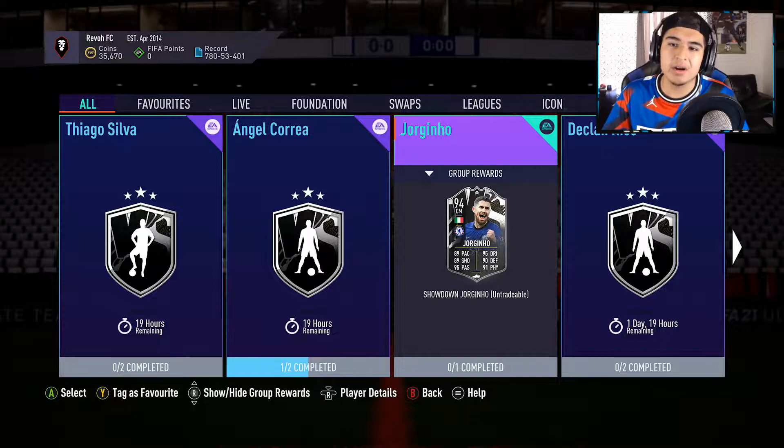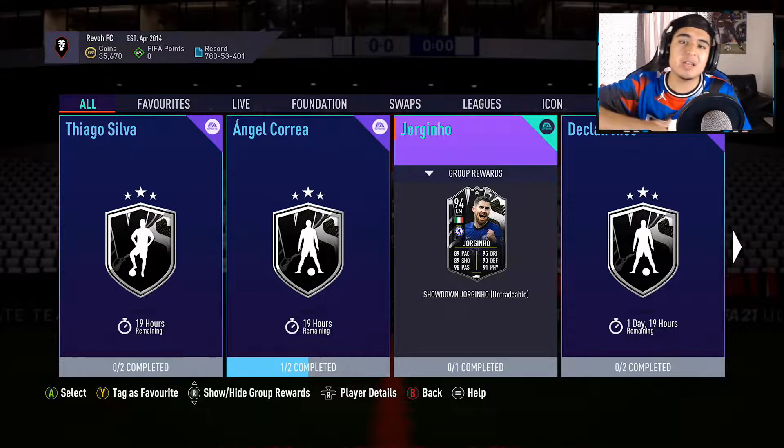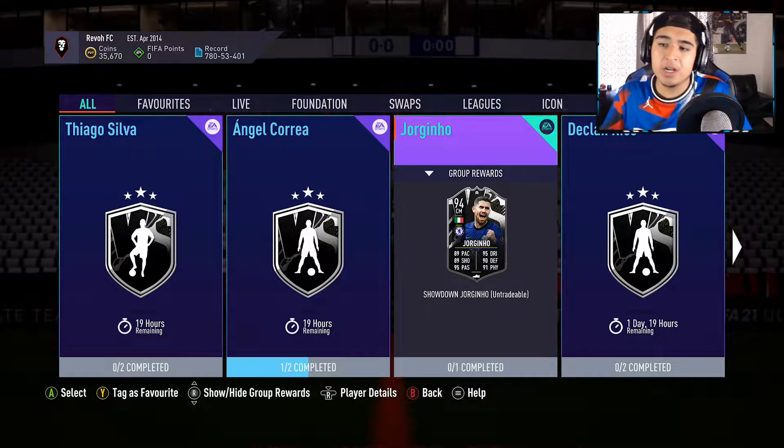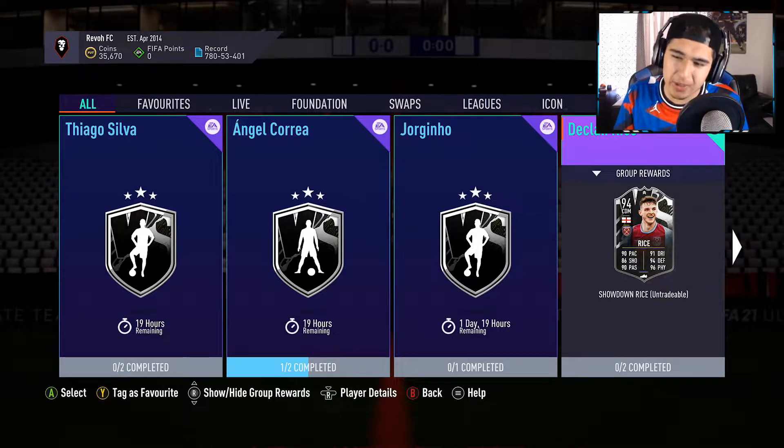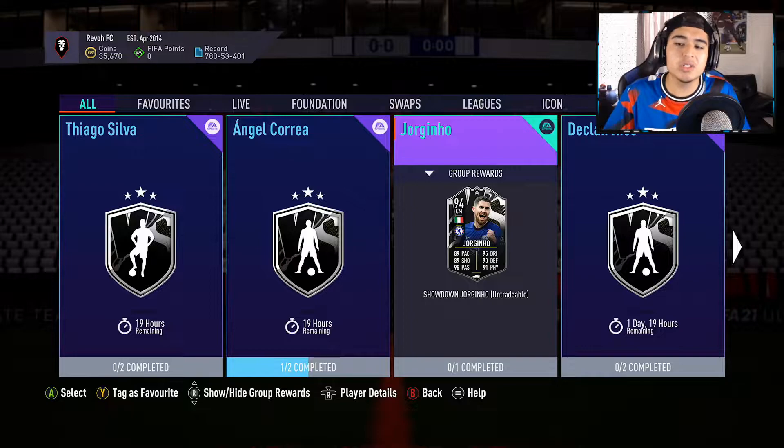You just need one more 90-rated card for Georginio and the rating goes up from 85 to 86, so it's kind of the same price. I think Declan Rice is probably more expensive, but I think Georginio is the better card overall.